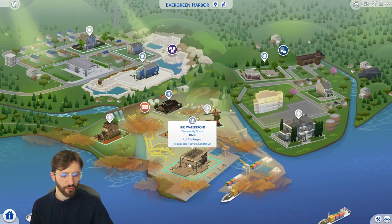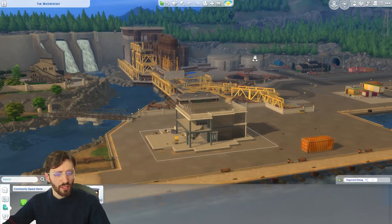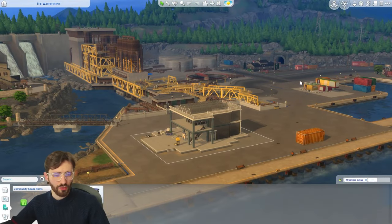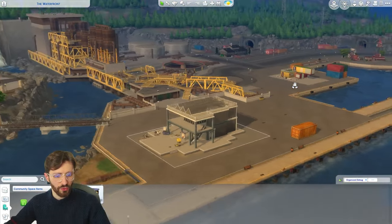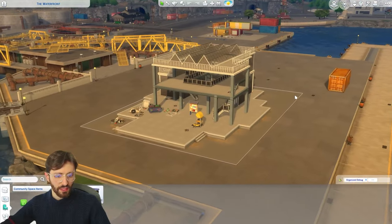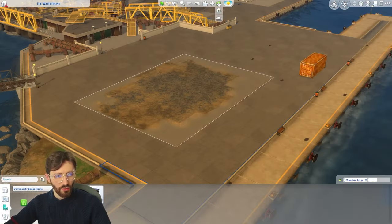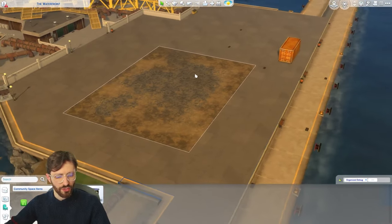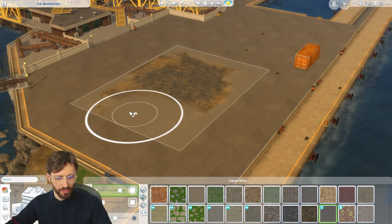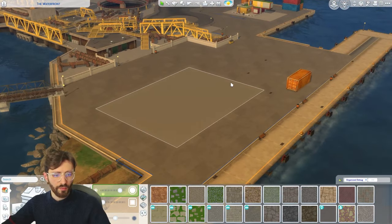We're in the world of Evergreen Harbor and I think this lot would be good for an industrial build. Everything around is very industrial already and I feel like this would be a really good spot to do a factory that's been turned into a house. When you bulldoze the terrain you get this texture, and I kind of want to keep this shade — we can get the matching one and paint all over. I prefer this because it looks more seamless between the ground and the actual world.